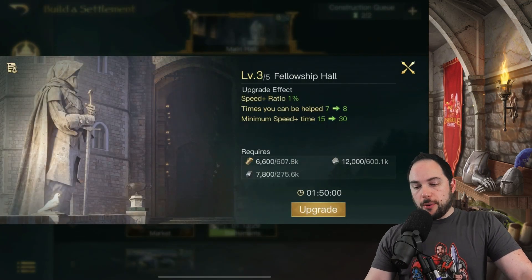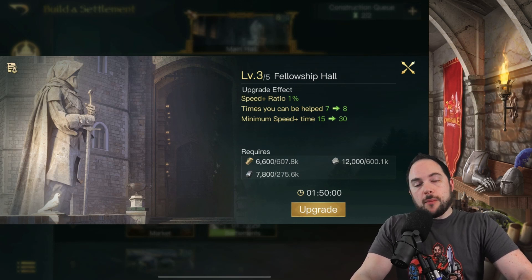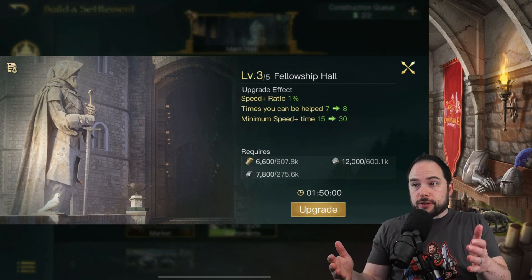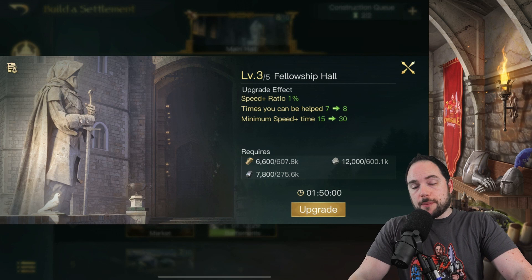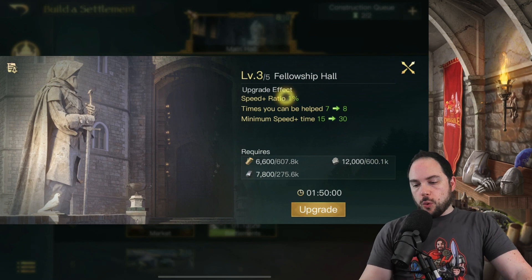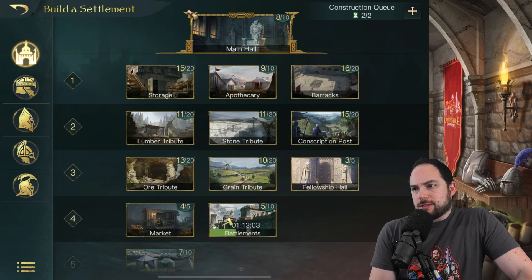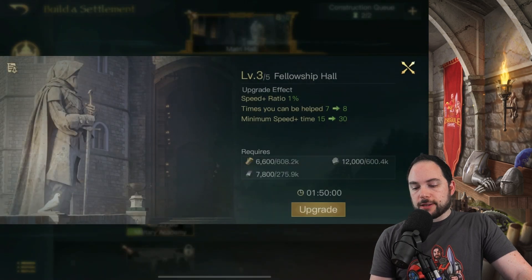The fellowship hall is something you'll also get pretty early on. It makes it so the number of times you can be helped and have your build time reduced increases, and the amount of time saved goes up the more you level it up. This building has felt like one of the less important buildings to me — I haven't prioritized it much because I'm only saving about 30 seconds. Should I care about this more?